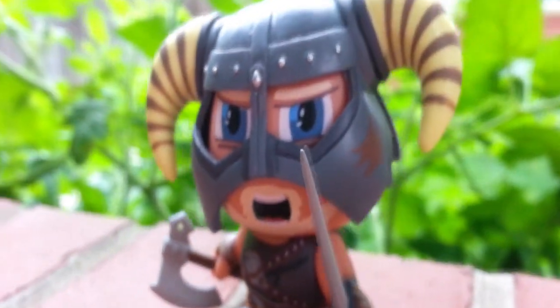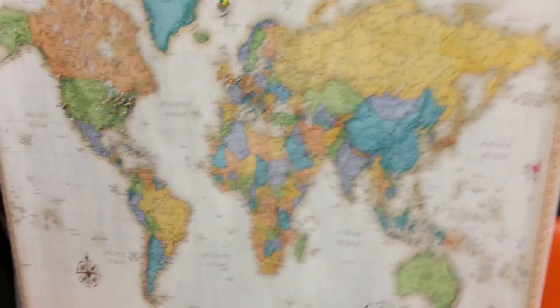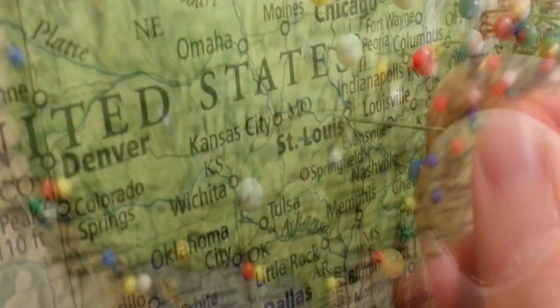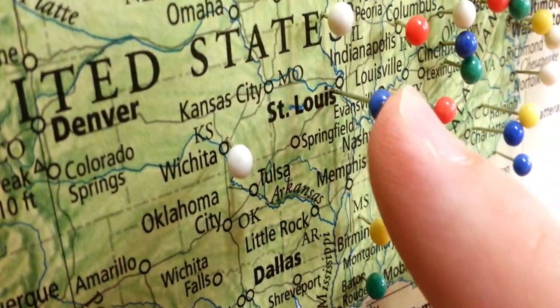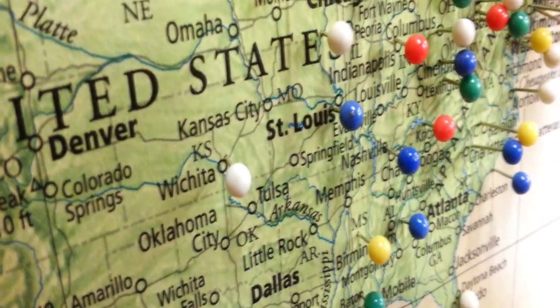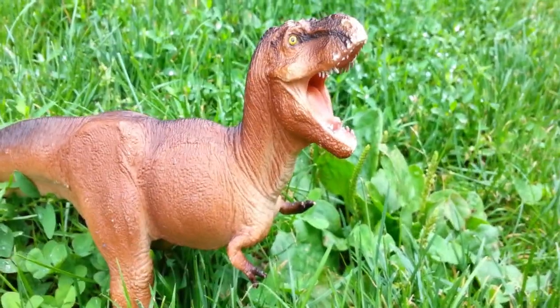But the best way to test an action figure is by putting it into action against monsters. Before I do that, let's get a Classic Game Room shout-out and thank you to Matthew from Pacific, Missouri — thank you for sending the Nord. Who named a city Pacific, Missouri? Which is nowhere near the Pacific Ocean, though it is near St. Louis.